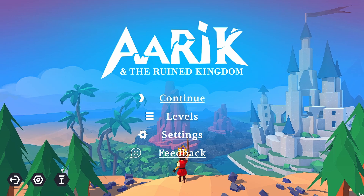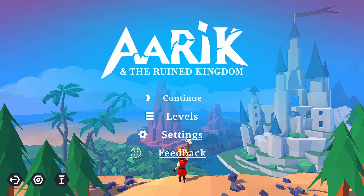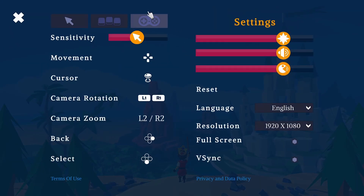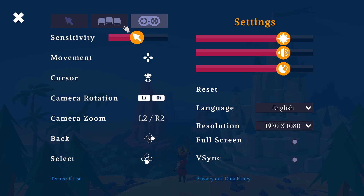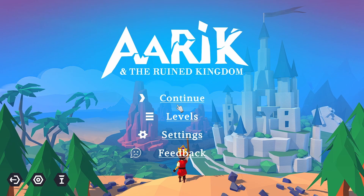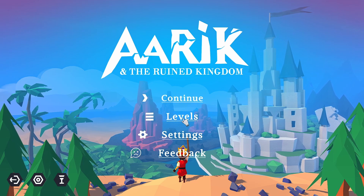Hi all, Kitamari here. I'm going to be playing some Arik and the Ruined Kingdom. I've already played some and I need to figure out how to delete my data so I can restart from the beginning. But first I'm going to bring the sound down a little bit. There are mouse and keyboard controls and gamepad controls, but I'm going to use mouse and keyboard because I tried both, and mouse and keyboard is definitely preferable for this game.